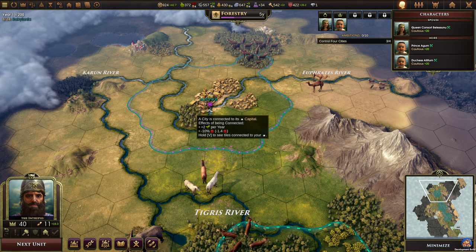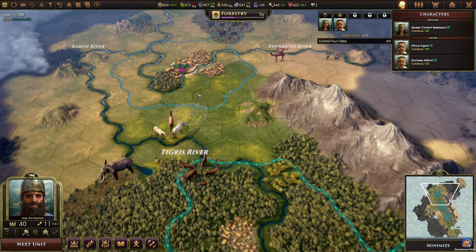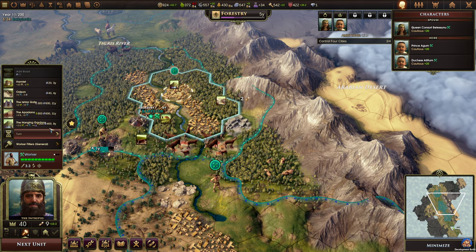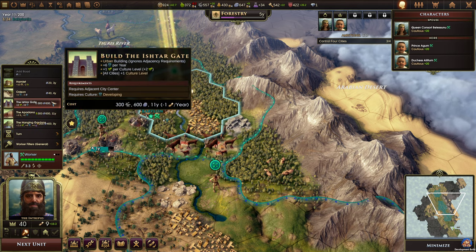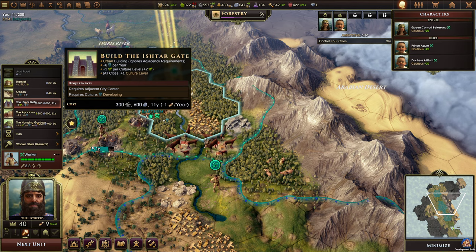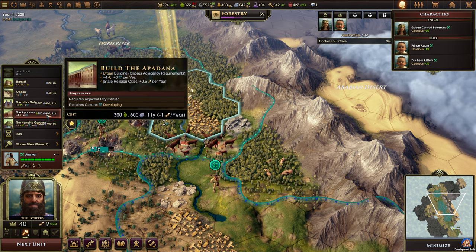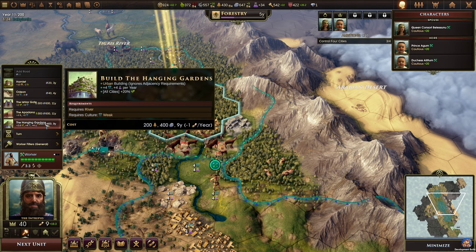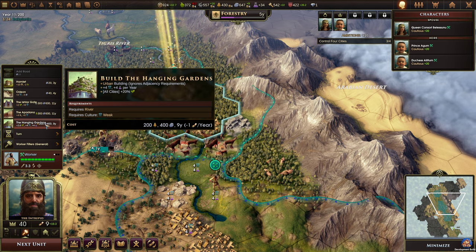Nippur. That city is automatically connected to the capital because they're the hunting tribe. I do want the hanging gardens, I have to admit. We can build the Ishtar Gate — gives plus six culture per year and plus one growth per cultural level, currently plus two, and all cities also gain one cultural level. That is very nice. We also have the Apadana: plus four civics, plus six culture per year, and state religion cities give plus 0.5 orders per year. The hanging gardens: plus four culture, plus four science, all cities plus 20% growth, ignores adjacency requirements but requires a river. We'll build the hanging gardens.